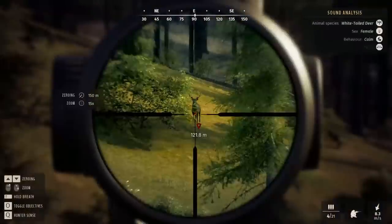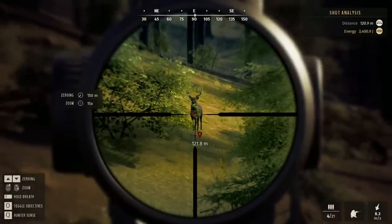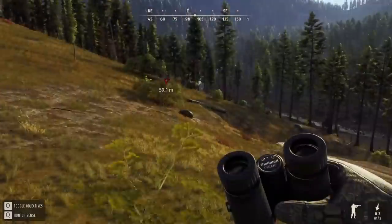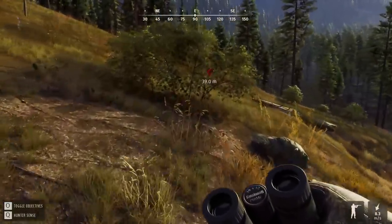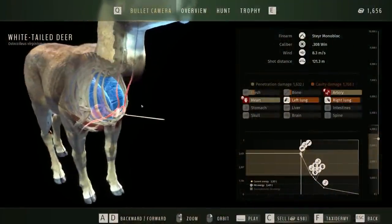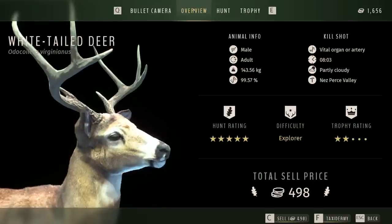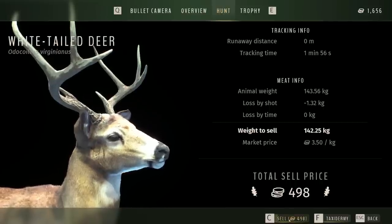Let's try the .308 on a whitetail. Let's try for a heart shot. Oh, splat! Beautiful. I tell you, if you can drop them, that's the way to go. No tracking - my favorite kind. Beautiful heart shot, and that's $500 in my wallet. He was a two-star adult and we hardly lost any meat. The .308 is so great for whitetail and muleys. Sold.